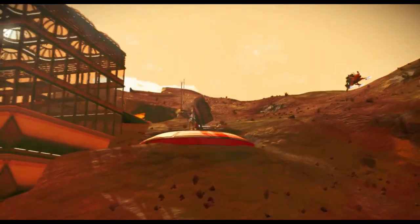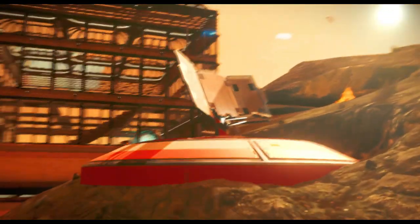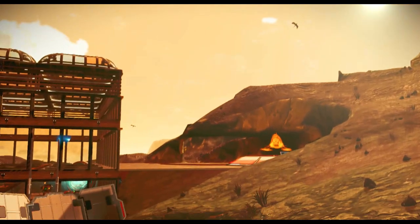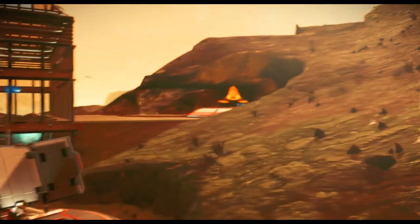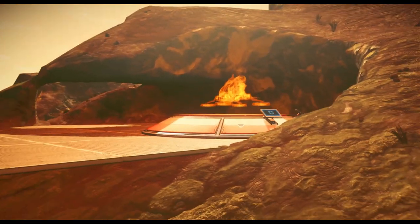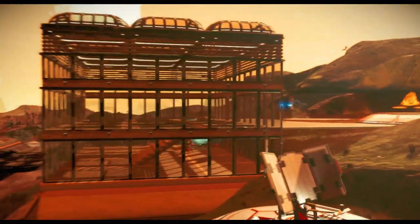This is the good old Exocraft Summoner. You can create this in your build menu. This Summoner allows you to deploy an Exocraft pretty much on any planet. Over here I have my Nomad Station — this is the Nomad Exocraft, one of my personal favorites. It's kind of like a hovercraft.